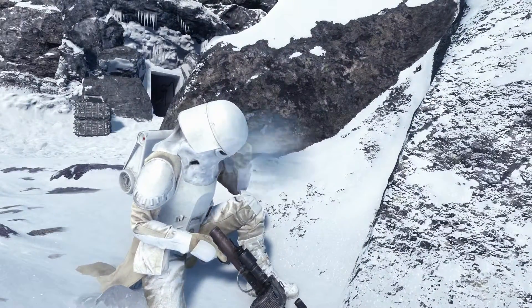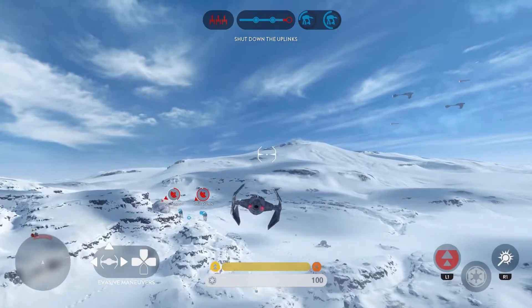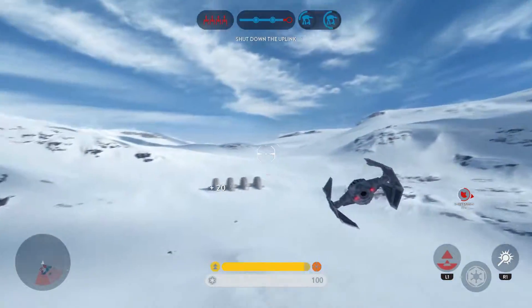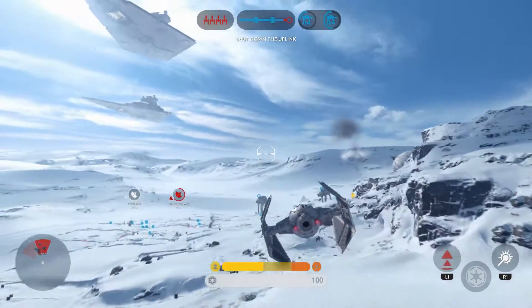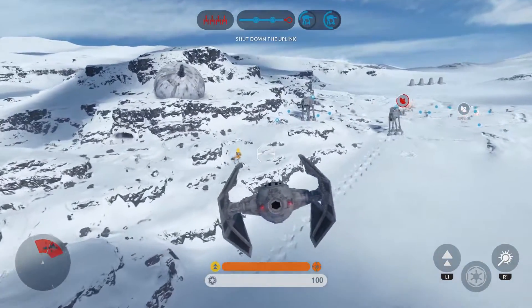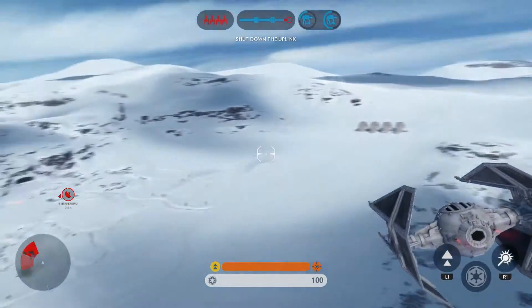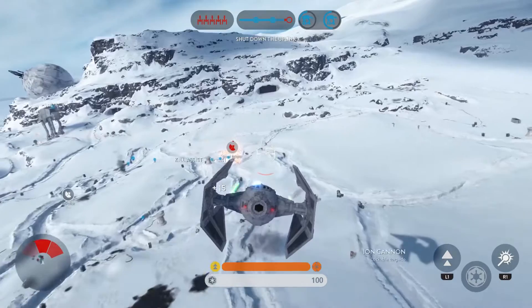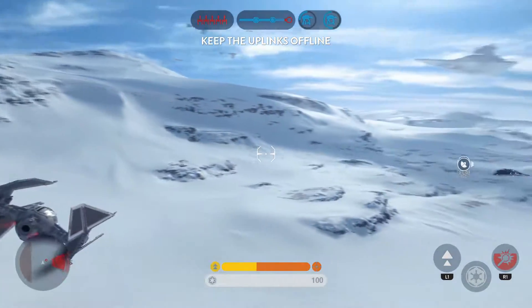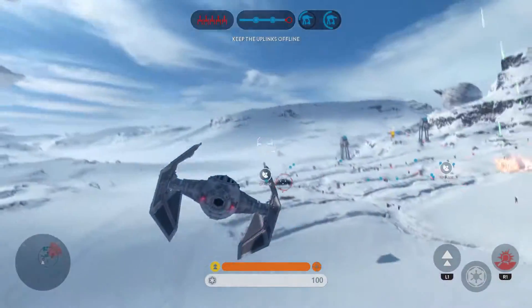Alpha group, what's your status? Need air support. Copy, ready for your signal. Alpha group — the Y-Wing has a targeting lock on our walker. Crepus Scum, inform Lord Vader that Skywalker has been defeated.